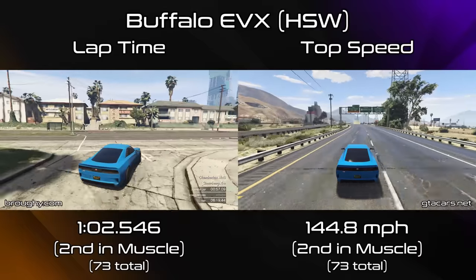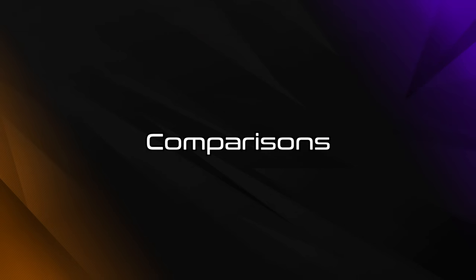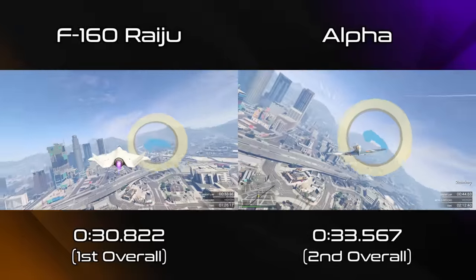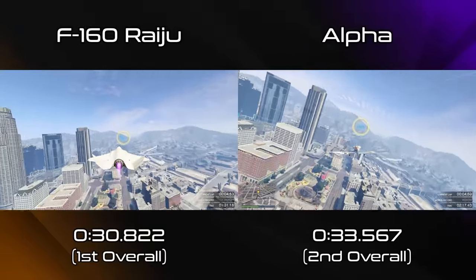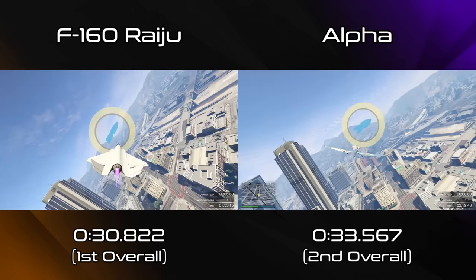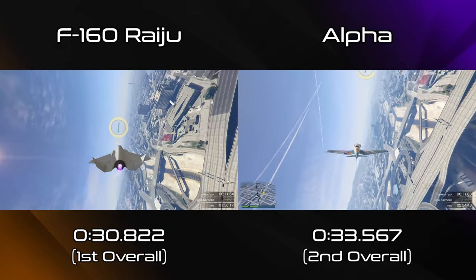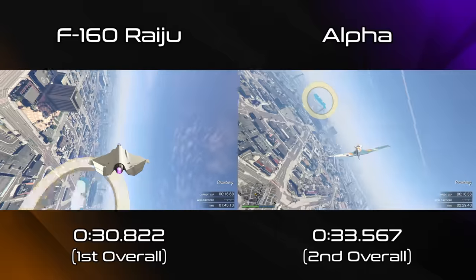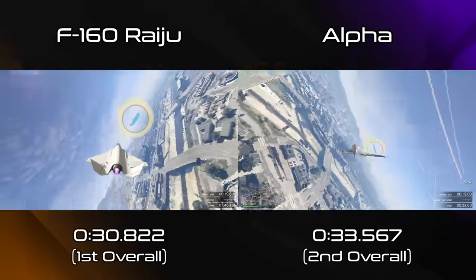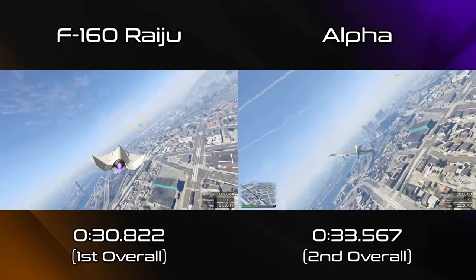It's relatively close on pace, but it does have some insidious pricing I'll talk about in a couple of minutes. First I want to show the comparison between the Raiju and the Alpha, and it's kind of crazy that the difference is three whole seconds — because at the very top of the planes class you had quite a few planes around that 33-34 second mark: the Alpha, the Pyro, the Howard or the Rogue. There were a lot of planes culminating towards that 33 second mark, and then the Raiju just comes along and absolutely decimates it by three seconds.